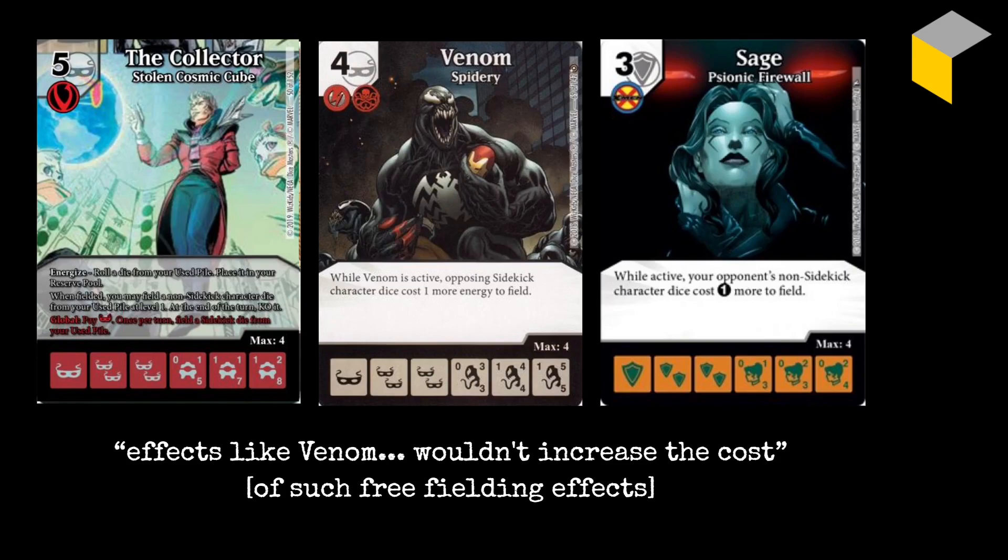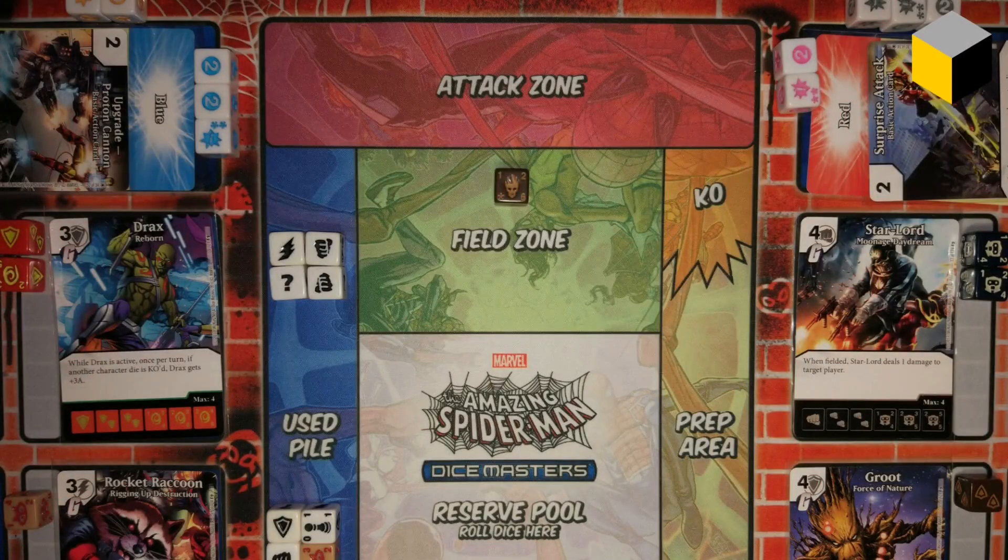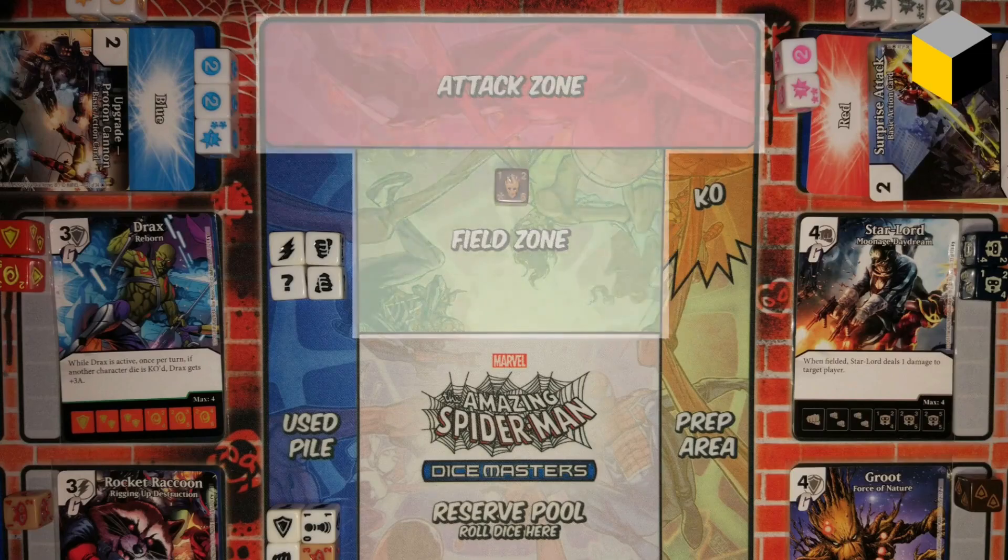We've looked at regular fielding — moving a die from your reserve pool into the field and paying any necessary fielding costs — and special examples of fielding from different places like the used pile. Now let's look at a couple of things which are not fielding. It's important to realise that even though on your mat you may have the attack zone as a completely separate area from the field zone, the attack zone is just a subset of the field zone. All of that highlighted area is the field zone. Moving dice from the field zone into the attack zone because you want to attack with them is not any kind of fielding, and moving them back is not fielding either. That's all the same zone.